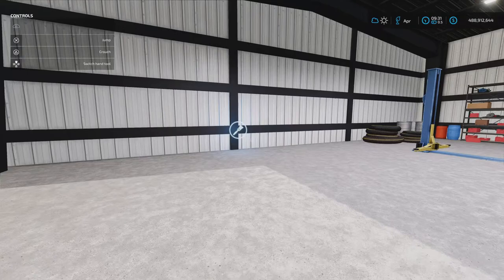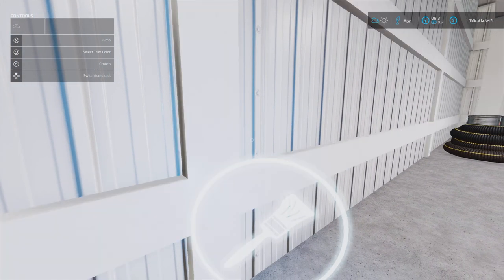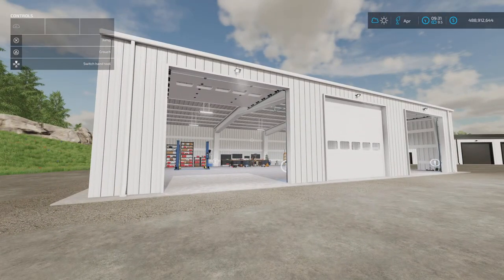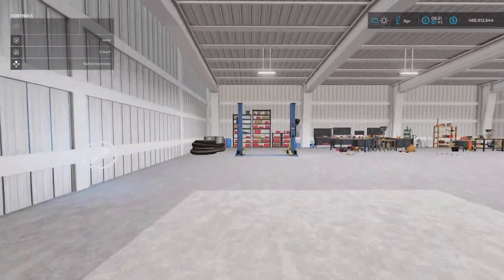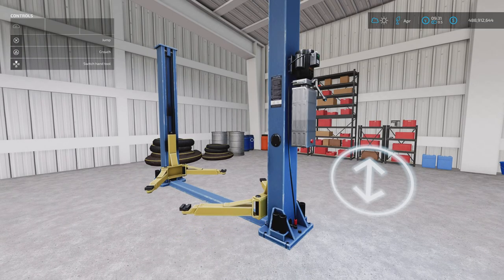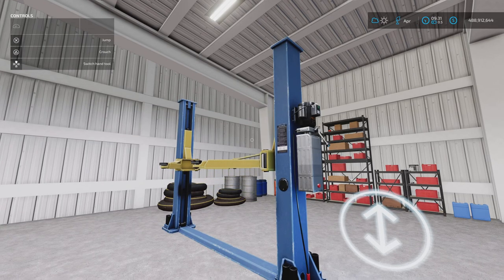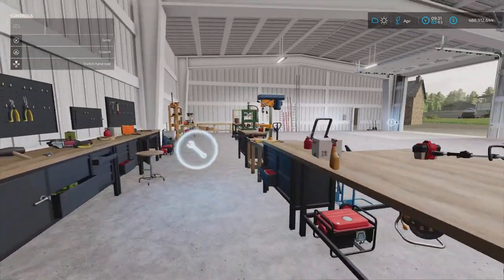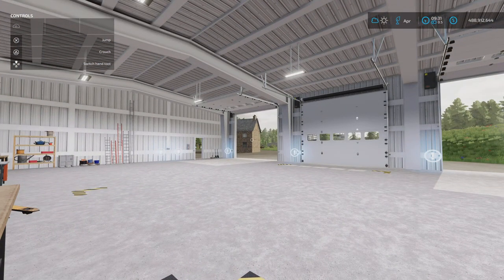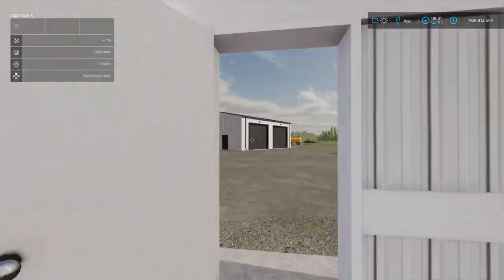Over here we've got a lift — these don't always work brilliantly; sometimes coming down they leave the vehicle in the air and you get a bit of a drop. Around the back there's a workshop trigger. The detailing is really nice and I'm amazed at the slot counts. The entire pack is only 14.54 megabytes. Really like the detail — the hinges and everything. Very cool indeed.